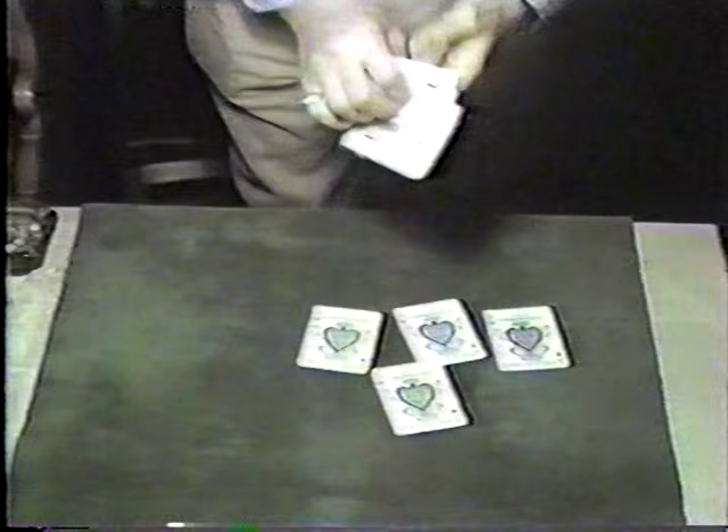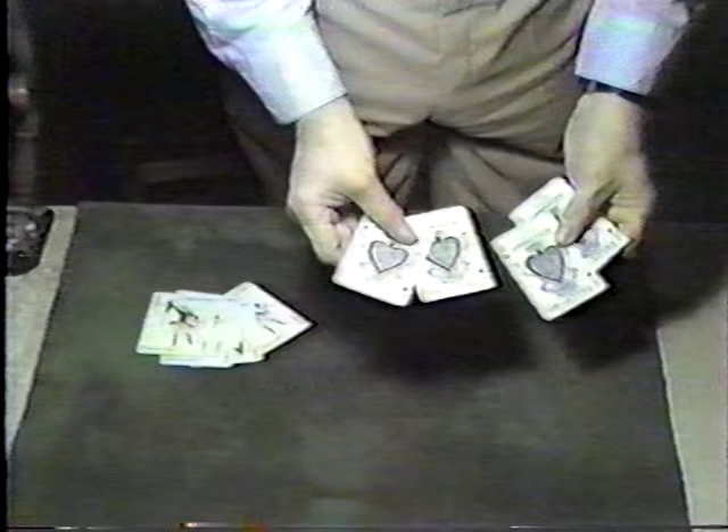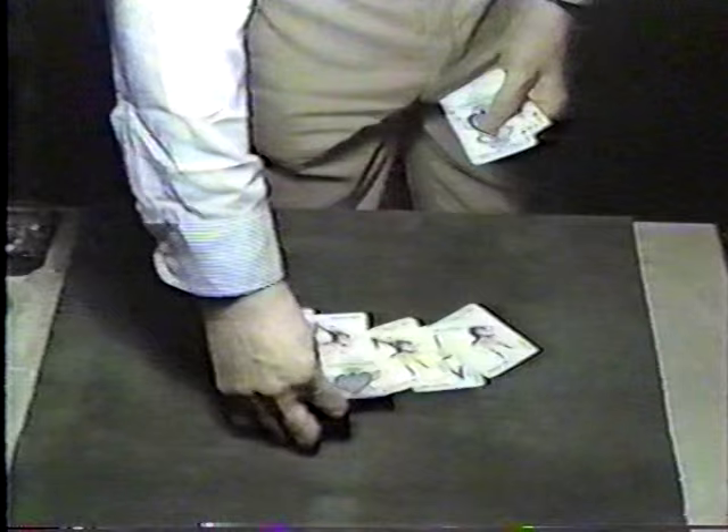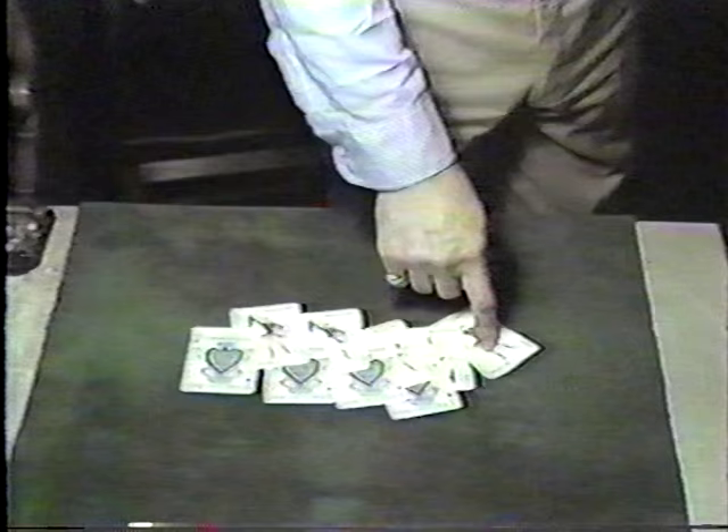Now, how do you lay it out? Here — this is the layout. You have five straight jokers. And then you have the four aces with jokers on the back — the double faces. So at the onset of the trick, you place and intersperse the aces every other card: a gaffer, straight joker, gaffer, straight, gaffer, straight, gaffer, and two regular. That's your starting position, and it's the glide.